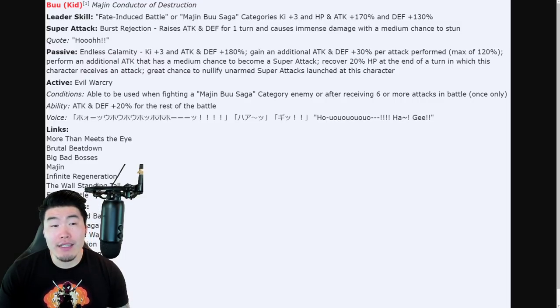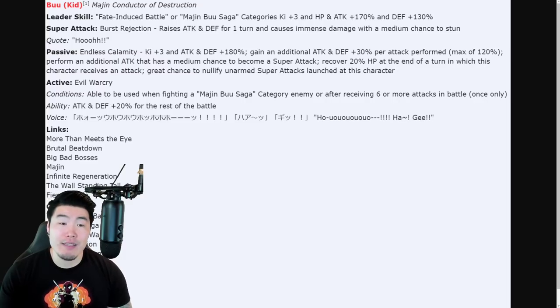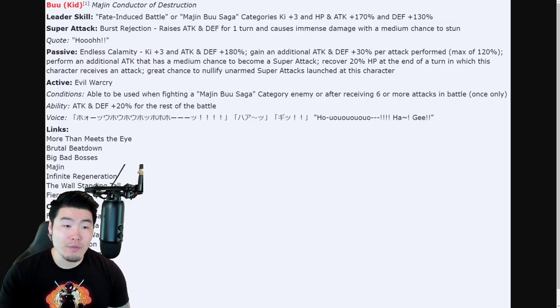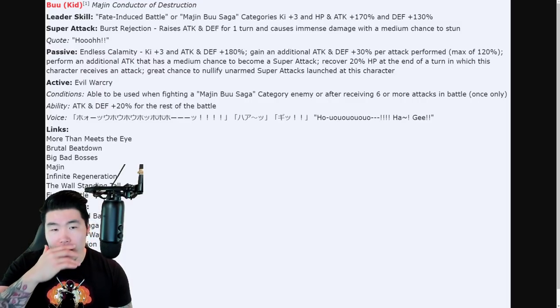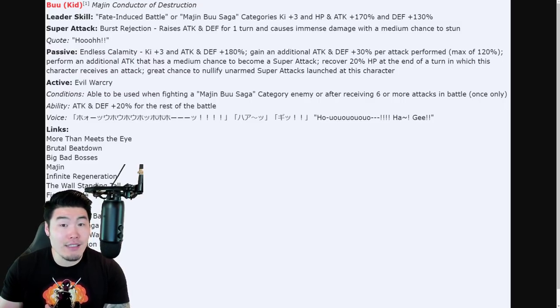On paper right now, it looks like the Kid Buu is better to start, while the Goku is going to be better long term with the Super Saiyan 3 transformation. Once you transform into Super Saiyan 3, I think the Goku will be better than the Kid Buu. But that takes a second — sometimes you might not be able to reach the HP threshold, and it might take a bit to get the transformation off. He also needs a couple turns to stack up that defense. The Kid Buu right off the bat is going to be putting up some big numbers, although he does take a second to build up his Attack and Defense with the additional 30%. I'm still going to say Kid Buu is better to start and early on in events, but then Goku will overtake Kid Buu in longer events.